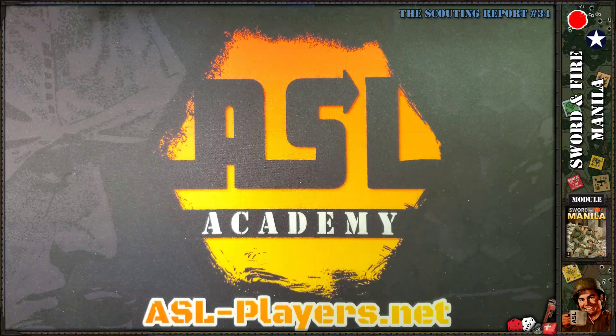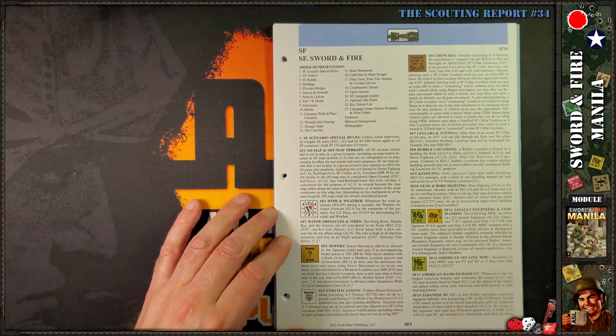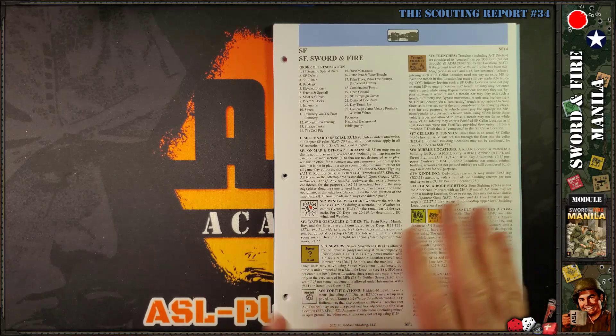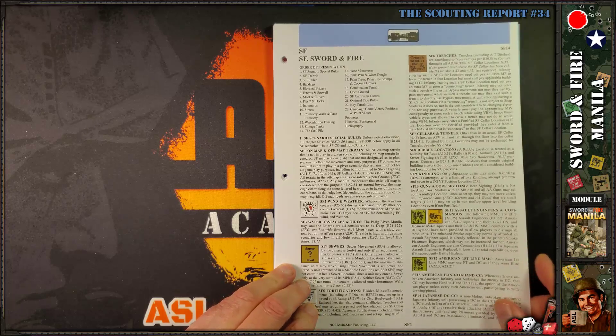Let's take a look at the special rules, Chapter SF for Sword and Fire. I think there's about 10 pages of rules, and the rest is primarily details on all five campaign games and all the refitting phases between campaign game dates.